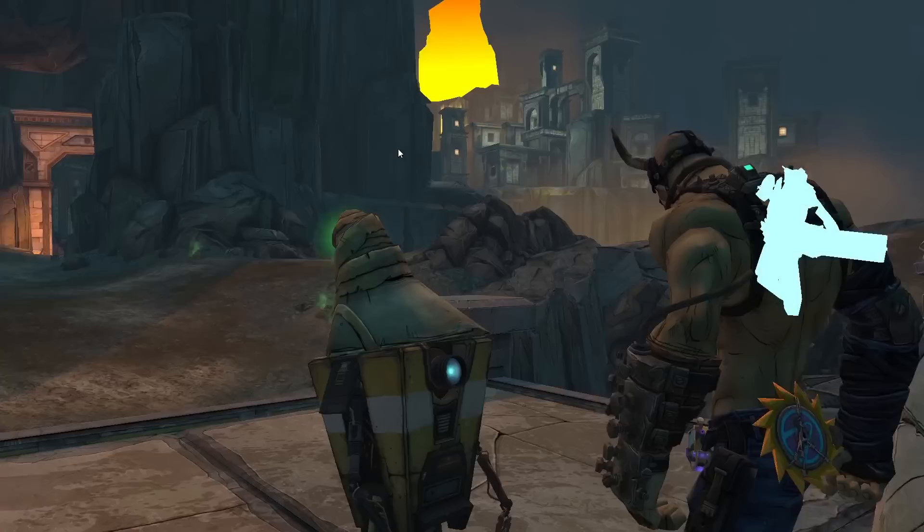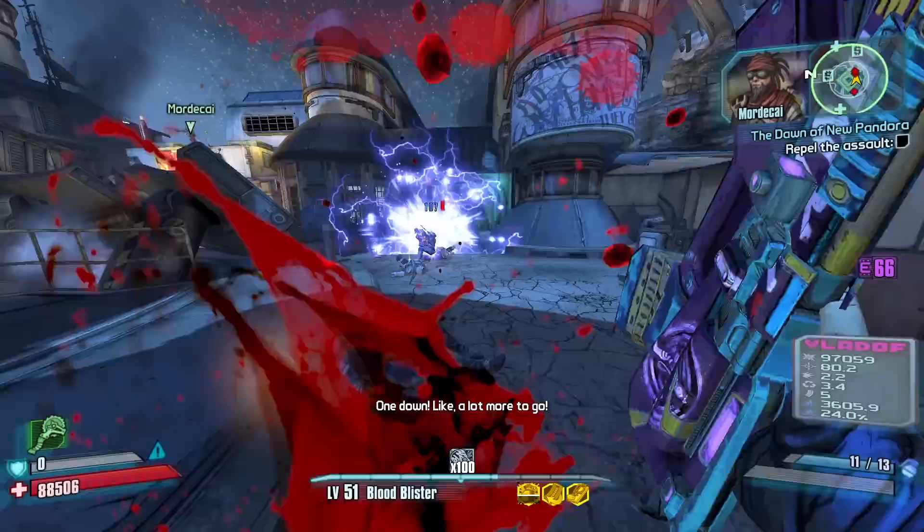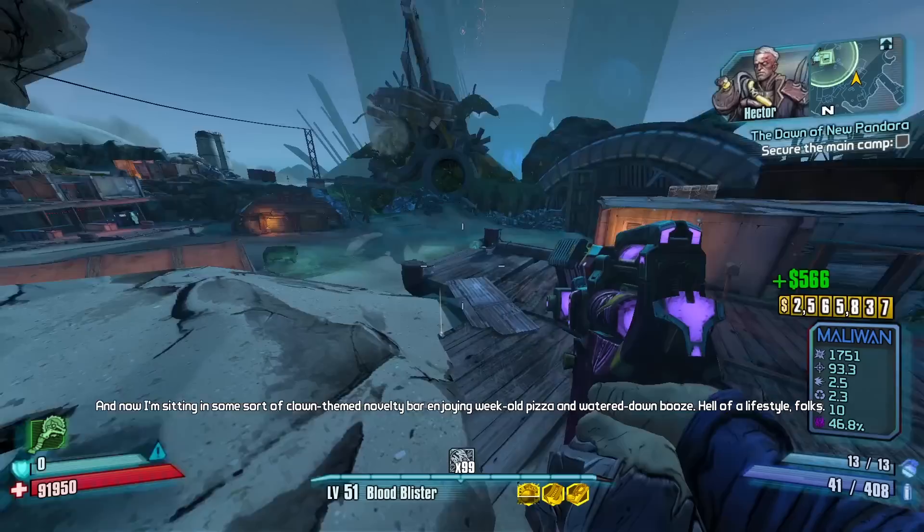Fight for Sanctuary DLC — let's do it! Shock Topneaa — for early UVHM you don't even need slag for Krieg, he's ridiculous. Here we go, practically a double North Lead shot. This is also why you want duration on your class mod — otherwise you can't chain your Bloodbath fast or for long periods of time.